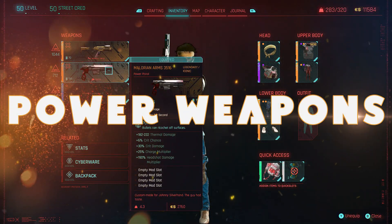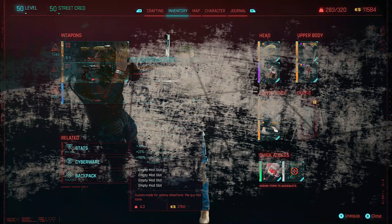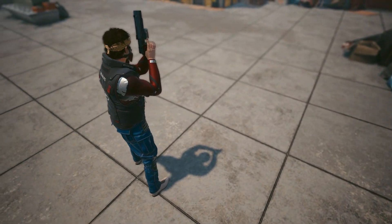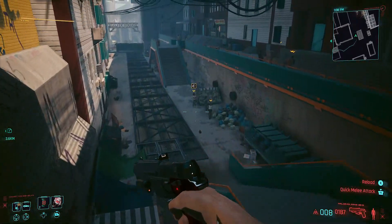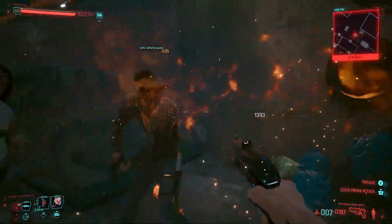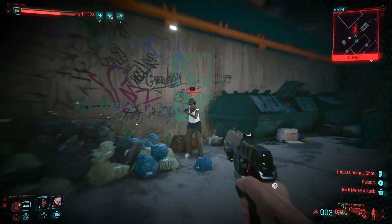Jumping over to the power weapons, and we've got probably my favourite one — the Malorian Arms 3516. This is Johnny's gun. When I first picked this up I pretty much used it once and switched straight off it because I was doing more damage with my others. But look at the size of that weapon — it is a sight to behold and an absolute single-handed boomstick. After using it a lot more, I realised I was using it completely wrong. You're going to go in, use your melee, it's going to pull off a fire arrow effect that's going to do crazy amounts of damage. I probably did more damage with the actual AOE than I did shooting people in the face.